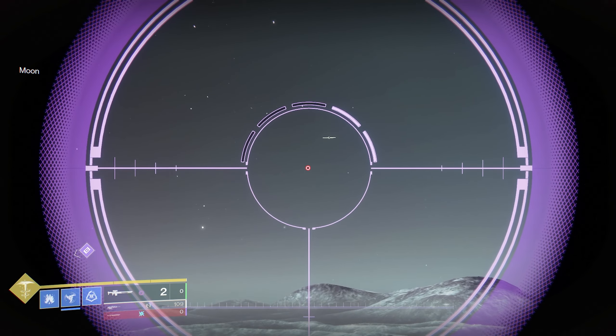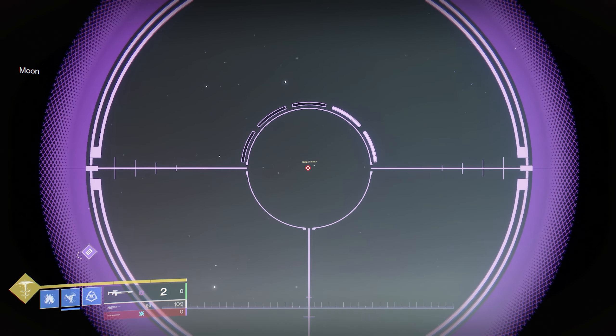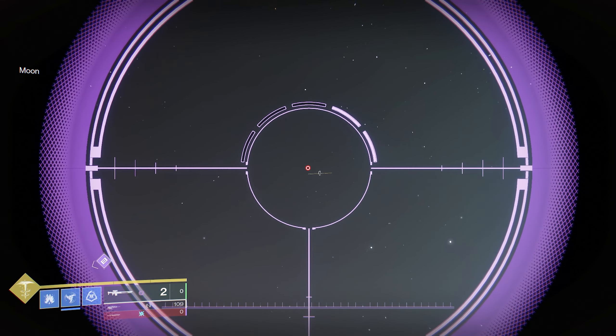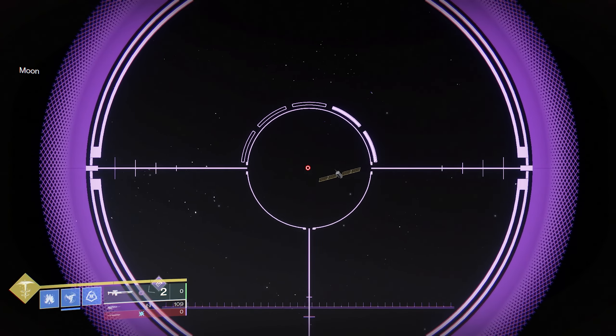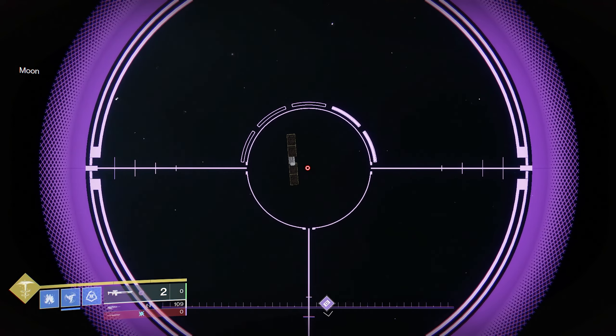The most interesting thing that we found was this satellite dish that's actually flying through the sky. It makes a pass, goes over the entire map, and goes outside of sight. Once it disappears, it does respawn at the initial starting point. I don't know why — I just thought it was pretty cool.